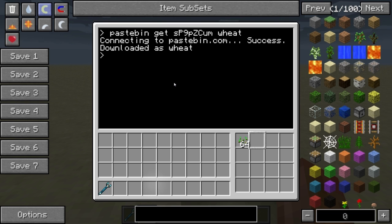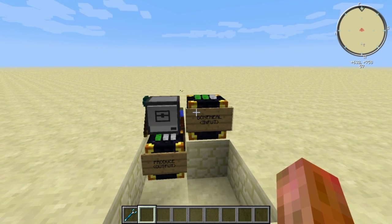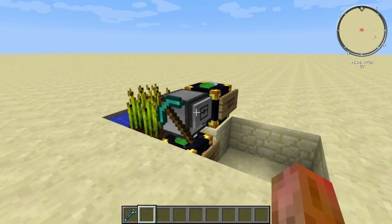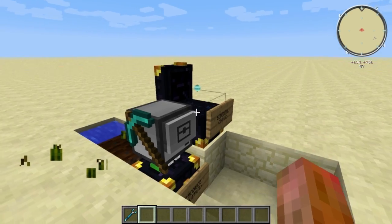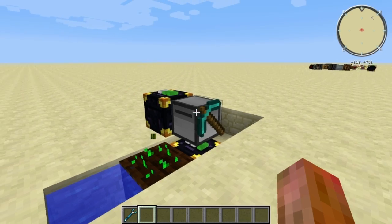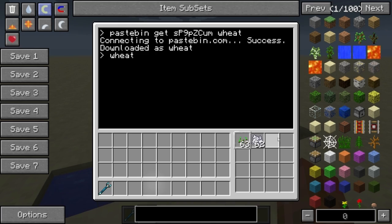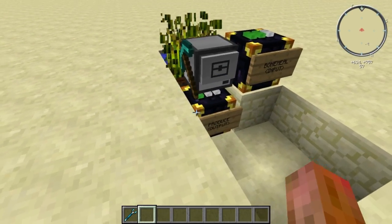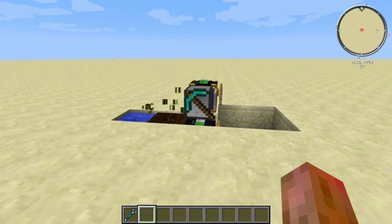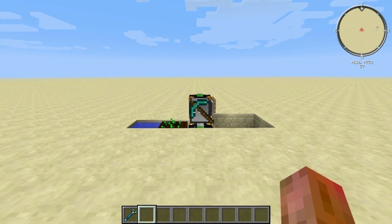All you have to do then is take your seeds and put them into the first slot of the turtle. It'll suck bone meal a stack at a time out from the chest. Because the first stack was only five big you'll see it turning again, and now it has a full stack of bone meal. You can see every time it harvests something it instantly throws it into the chest below. So if it doesn't need to turn, it's about 30 wheat per minute — super awesome.